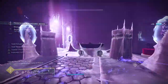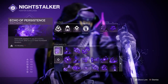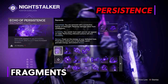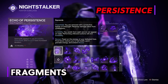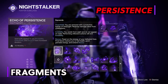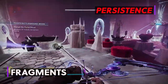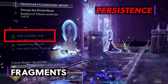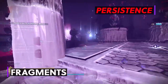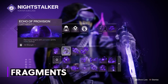With the first fragment we're going to equip, Echo of Persistence, we're going to extend our invisibility. Void buffs applied to you — invisibility, overshield, and devour — have increased duration. This fragment extends our basic dodge invisibility from 5 seconds to 7 seconds, and our Stylish Executioner invisibility from 8 seconds to 12 seconds. It seems the increase is at least 50% for invisibility and devour. The second fragment is Echo of Provision: damaging targets with grenades grants melee energy.